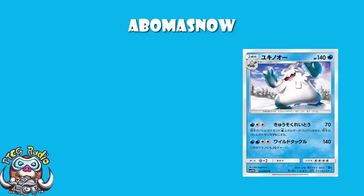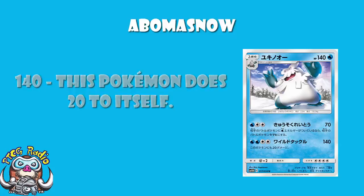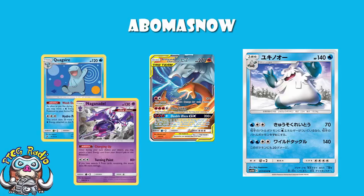Now there is a second attack: Water, Water, Colorless, Colorless — 140 damage, 20 damage to yourself. If you're hitting for Weakness this is great, because it will get a one-hit KO on Reshiram and Charizard Tag Team GX very easily. If you're using Naganadel and Quagsire, 4 Energy isn't that much different to 3 — one Naganadel over two turns, switch them all over, and you're good.